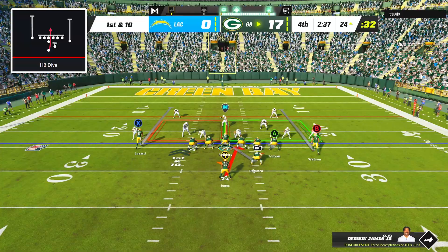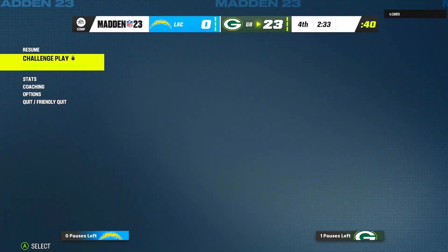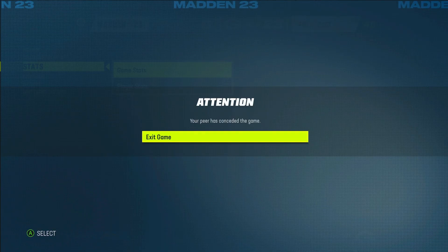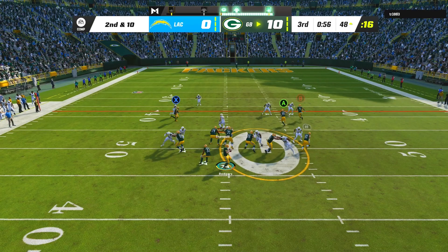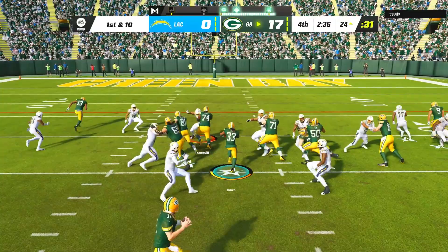Just needing to run out the clock, I went to Aaron Jones one more time on halfback dive and he burst up the middle for the 24-yard touchdown, and with that my opponent was officially out. It was an extremely efficient day for Aaron Rodgers, who ended up going 8 of 10 passing for 146 yards and a touchdown, while Aaron Jones led the team on the ground with 2 rushing touchdowns of his own.